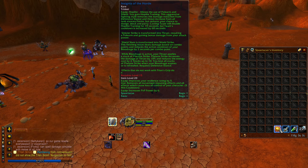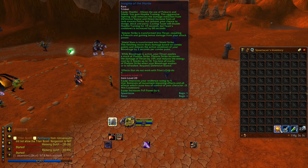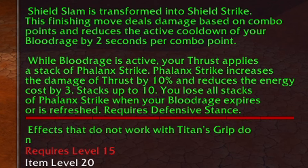The next point is Shield Slam. I'm gonna pray to RNG jesus to provide me with this ability, but the cool part is that it's gonna be a combo point ability. On five combo points, Shield Slam will do a massive amount of damage. It will also reduce the Blood Rage cooldown by two seconds per combo point. This is important because whenever we use Blood Rage, it will increase our Thrust Strike damage by 10%, stacking up to 10 times.